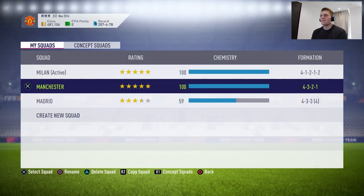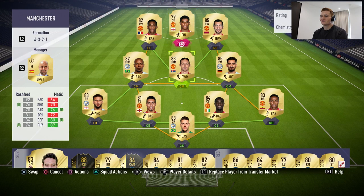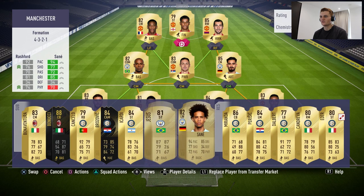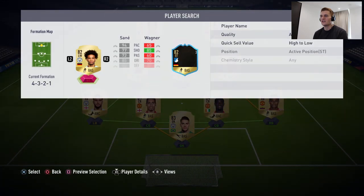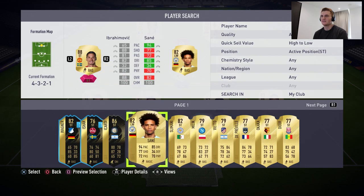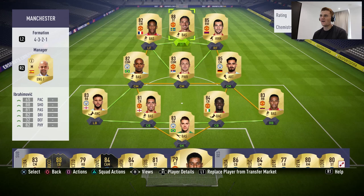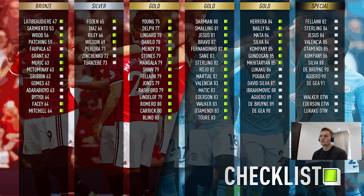I'm excited to use this Ibrahimovic — I believe he's supposed to be very good. In fact you saw me struggle against him in Foot Champions this weekend; he absolutely banged them away against me. Four-star skills, four-star weak foot, 82 physical, 88 shooting — he's not fast but he's very good on the ball. Ibrahimovic is in the squad; that gives him the check mark on the Checklist and I believe that's our most expensive signing so far.